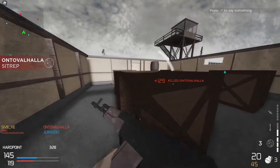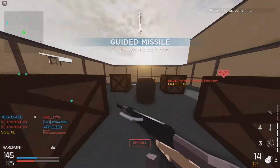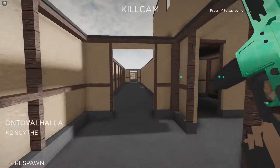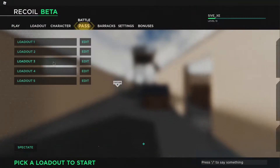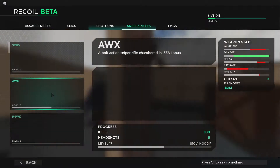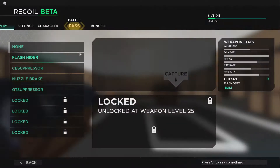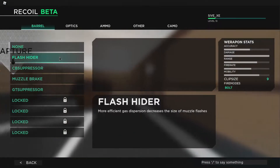Wait, does sprinting not cancel reload? Let me edit my loadout — I want a sniper class. Under sniper rifles I have the AWX, let's try that. It has literally no attachments on it.